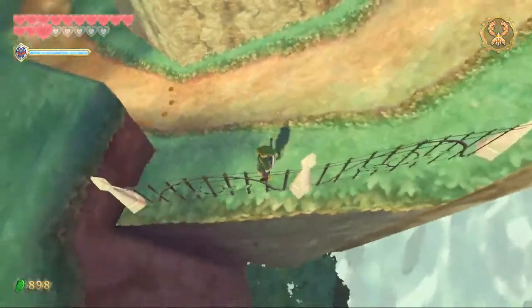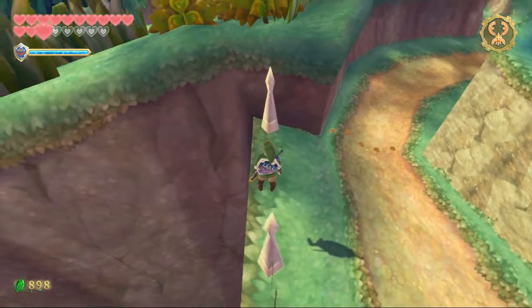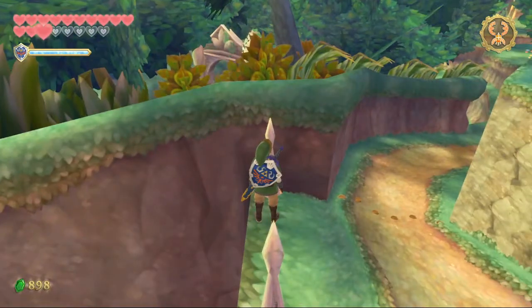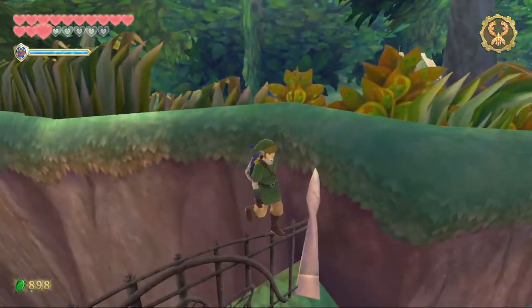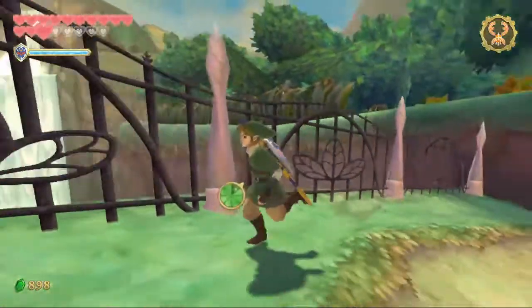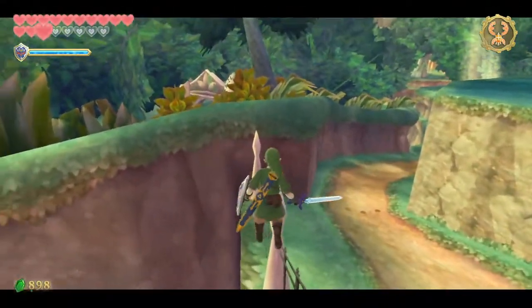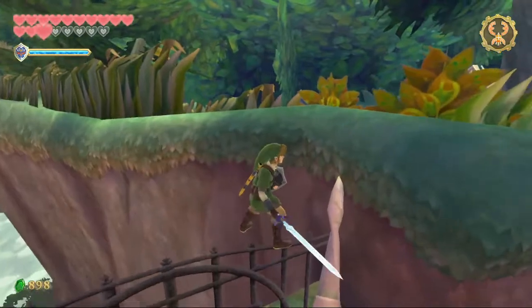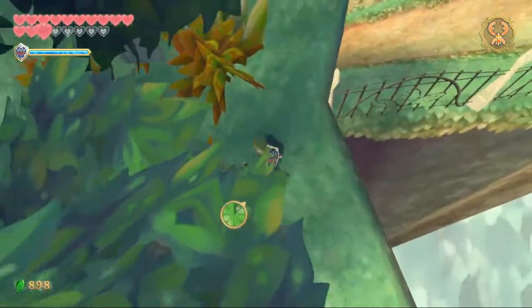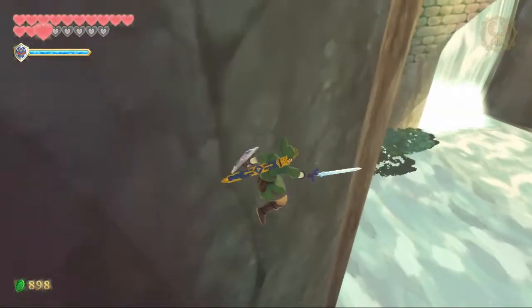It's really hardly noticeable from this angle, but the fence kind of changes angle and it's really confusing. From here, there are two things you can do. You can either kind of aim over here and then roll and jump up like that. You have to roll because you can't really sprint on that tiny bit of collision.